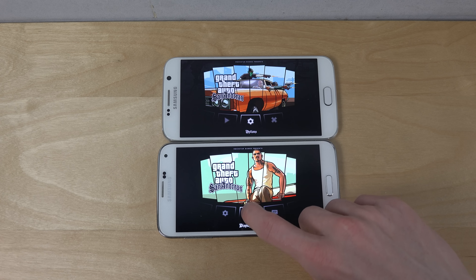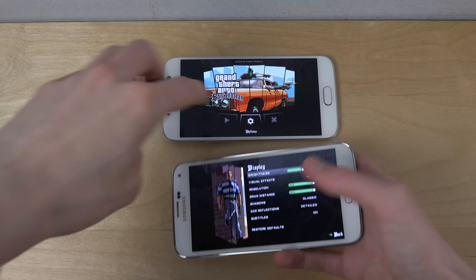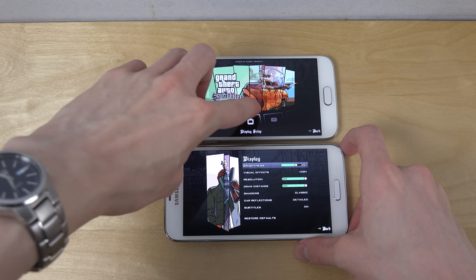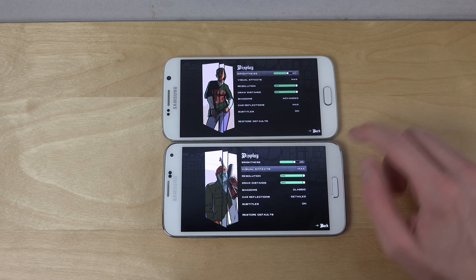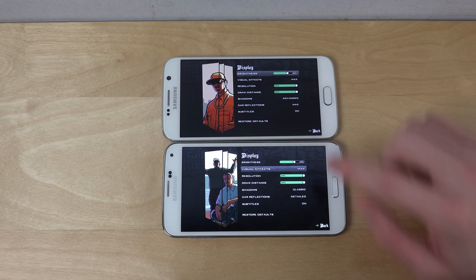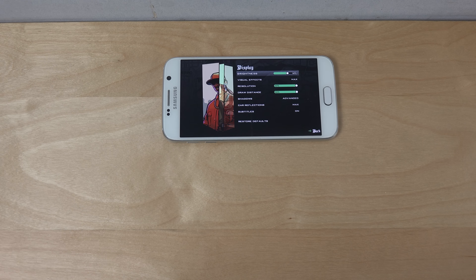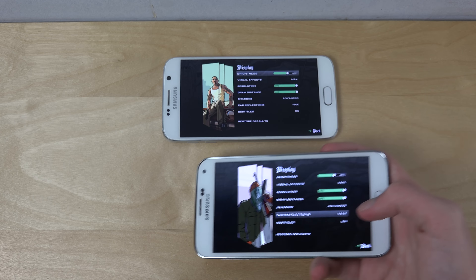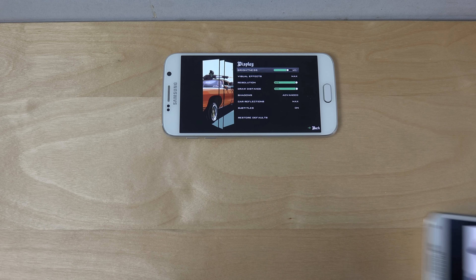If you go into display setup, what I'm gonna do here is make sure that they're running on the same settings. Let's just try it out on max — max everything. The Galaxy S6 is a quad HD display, which might affect the performance. I'm also just gonna go into sound and make sure they are the same — max, advanced settings. Let's go into audio.